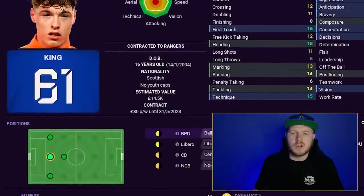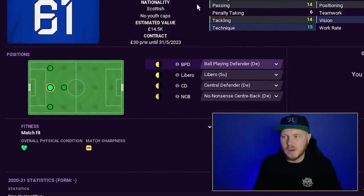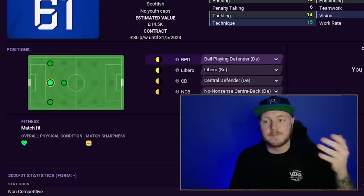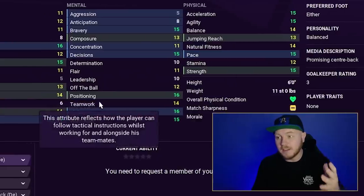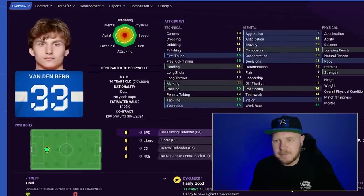The three centre backs: starting with Leon King at 16, for Rangers. At his maximum he can play across the back line and is either-footed — really useful for a three-at-the-back. Solid passing ability, good vision and positioning. Some mental attributes are lower — 8 anticipation, 13 marking — but because this is a potential range, attributes can fluctuate between saves. Leon King is a great start.